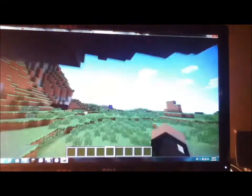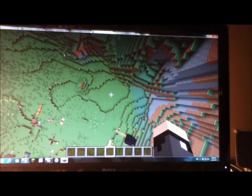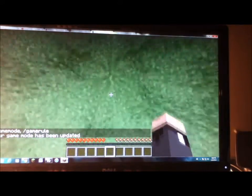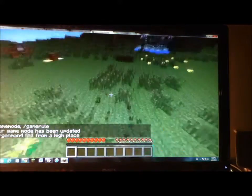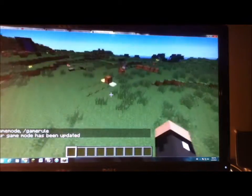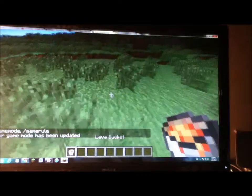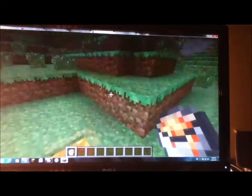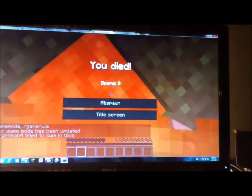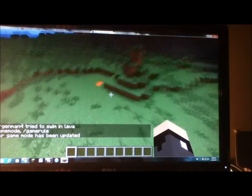Also there are new death messages — death messages have been changed. I think 'hit the ground too hard' has been changed to 'fell from a high place'. I think lava is a new message too, but I'm not entirely sure. I'll just send a link to the wiki in the description — it has a list of them all. I'm not sure about all the new messages, but yeah.